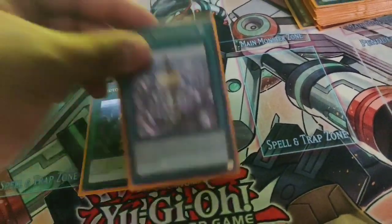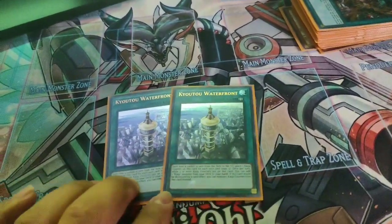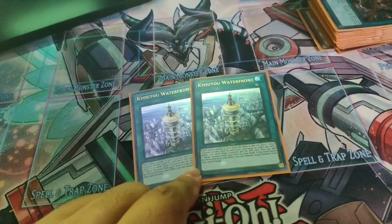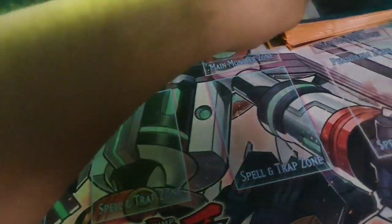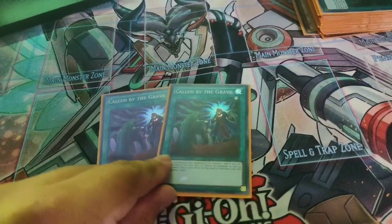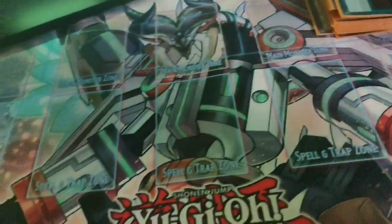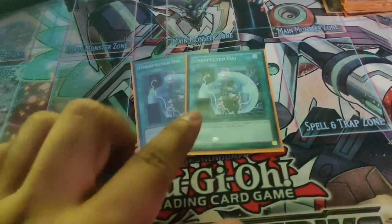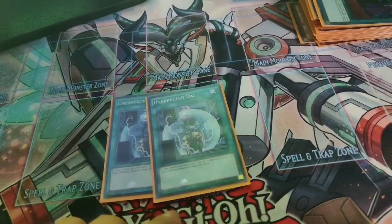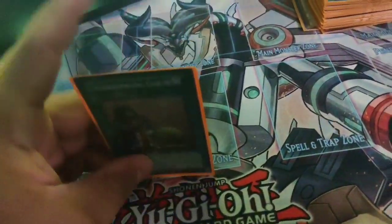Next, two copies of Kyoto Waterfront — I don't know if I want to go up to three, but since Terraforming just got hit to one and I don't want to run traps, two seems fair. You draw a lot of cards so it's okay. Same reason for Called by the Grave — I feel like two is enough through my testing. Same with Unexpected Die, but it's only really good in your opening hand; drawing it late game is kind of rough. Then of course Upstart Goblin, self-explanatory.